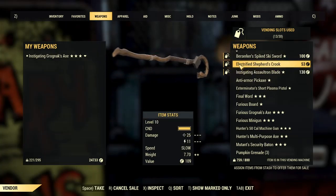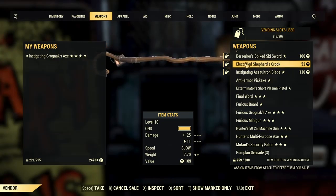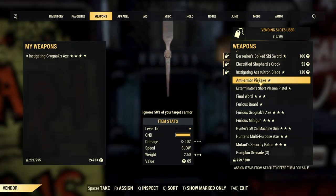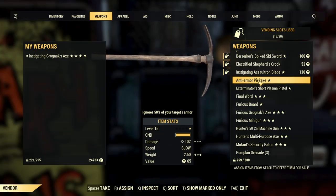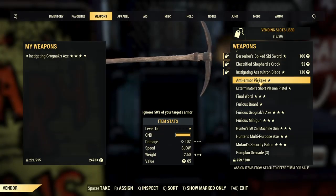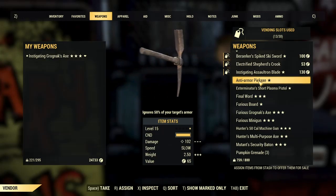I did customize this — it used to be just the normal Shepherd's crook. I feel like it's not really worth spending a lot of money, so I put it to 53 caps and the value is 109. But again, you can do whatever you want, whatever you feel is best. This one — ignores 50% of your target's armor — this is not bad, it's actually good. It could be better if you have a three-star with different ones on it, but for a low-level weapon this is actually good. Since it's level 15 and I want low-level people to have it, I would probably charge around 135 caps.